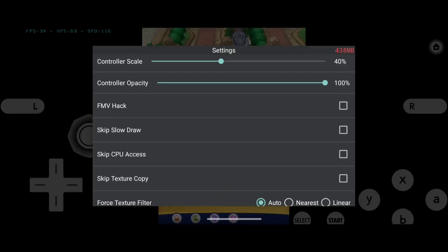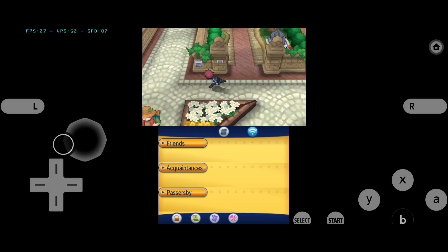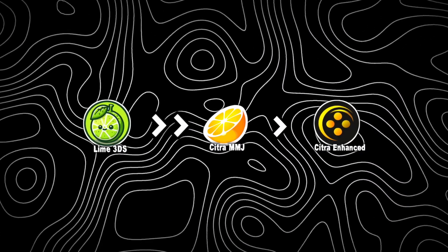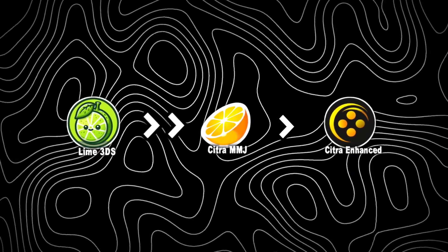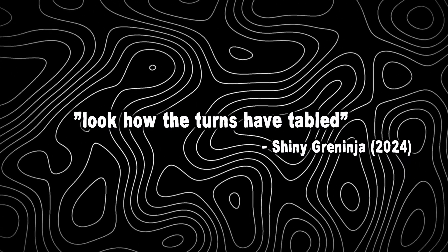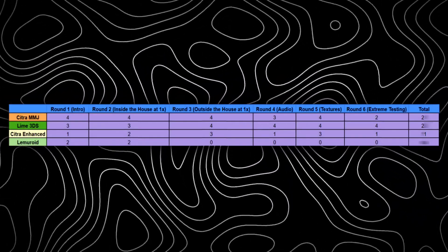Finally, to push things to the extreme, we're gonna test at 2x resolution. Surely MMG will be the best, right? Hold your horses right there — when tested at 2x, Lime 3DS is the best. MMG is quite behind and Enhanced is totally unplayable at 2x. Look how the turns have tabled. So Lime gets 4, MMG I'm gonna give 2, and Enhanced gets 1.